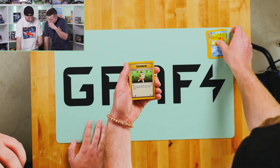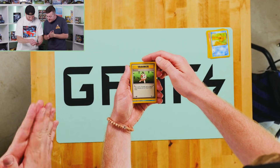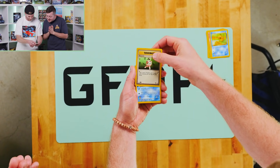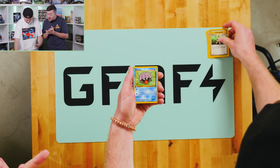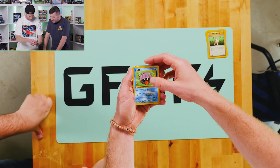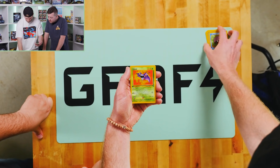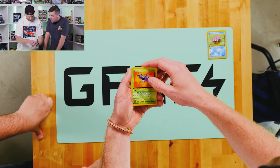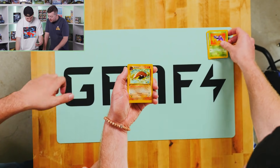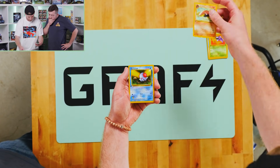This is not very good — just a trainer card. That is a trippy card. Shellder — I had that previously. Zubat — evolves into Crobat, I want to say. Tentacool. I think the next one's the holo.